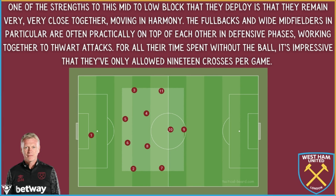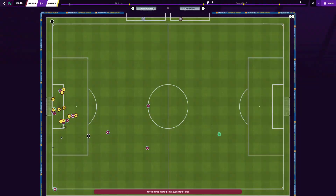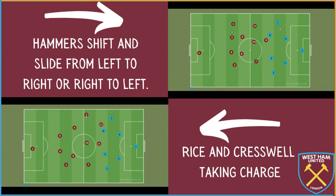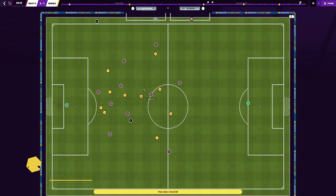The fullbacks and wide midfielders in particular are practically on top of each other in defensive phases, working together to stop attacks. For all their time spent without the ball, it's impressive that they've only allowed 19 crosses in per game. They've delivered 21 per game to bring some context, which is the joint third highest in the league. West Ham have been perfectly happy to have their opposition spend time on the ball, passing it around as the Hammers shift and slide. When they win the ball, they frequently look to spring it forward with longer passes, although they can be comfortable in possession with the likes of Rice and Cresswell.